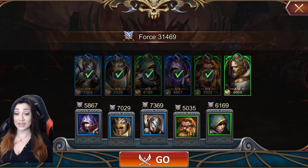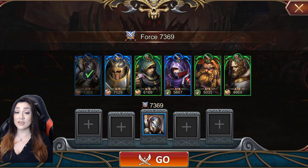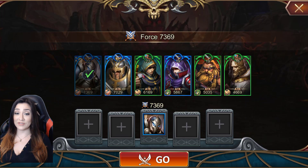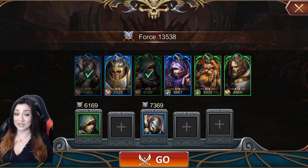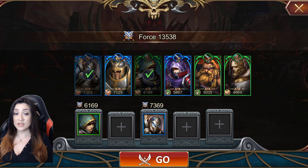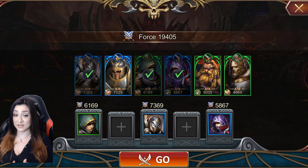There are quests throughout the game, and this is key to helping you progress in the right way. Here I'm showing you how I build my team — I took everyone out and I'm reallocating them so you can see the positioning I tend to use. I like to have my tank always be front and center, because you want him to take as much damage as possible.